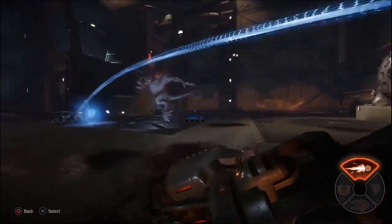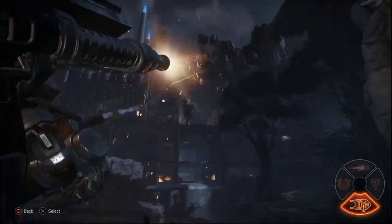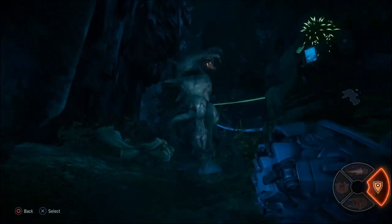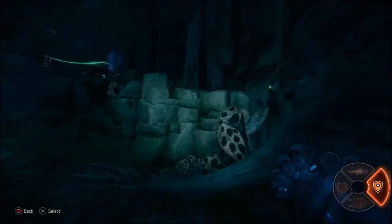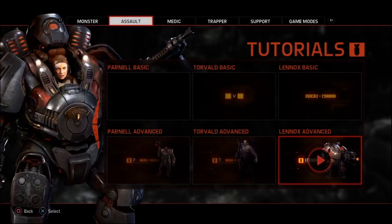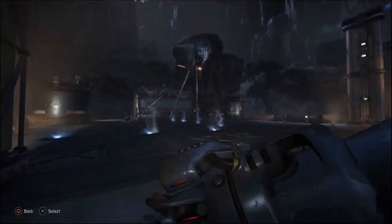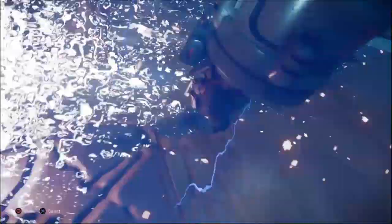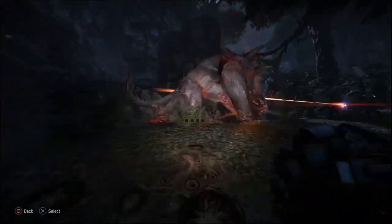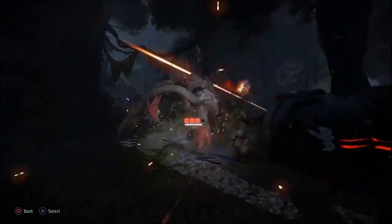I think the Tier 5 monster and support are almost one and the same. I was considering that the Tier 5 support could have something to do with Behemoth based on the ordering, but I'm ruling Behemoth out because the only thing I could think of is creating a rock wall for teammates — and Jack already has that coverage with his repulsor. So what could the Tier 5 support be? I'm going to play a clip of Maggie and Lazarus talking about the monsters to build on that.